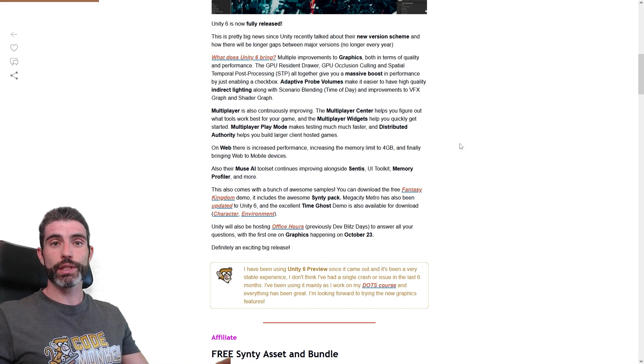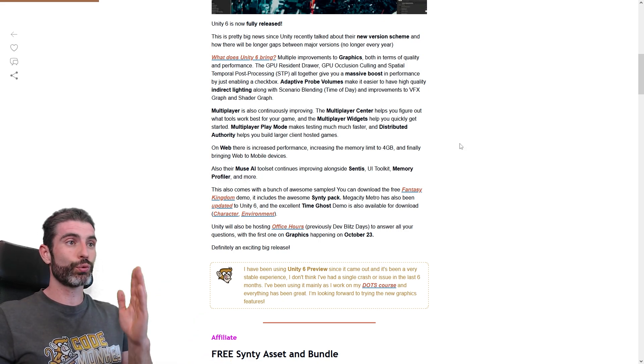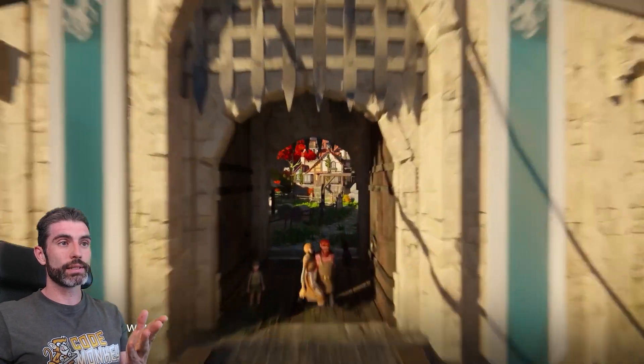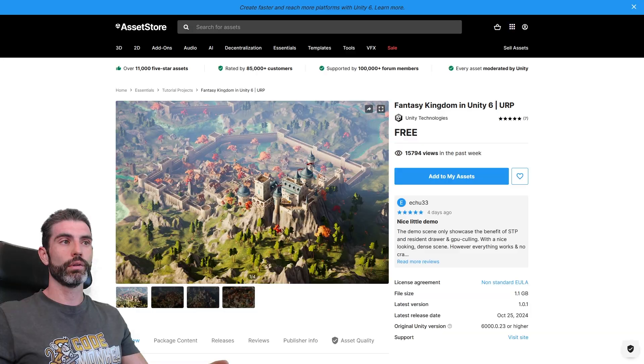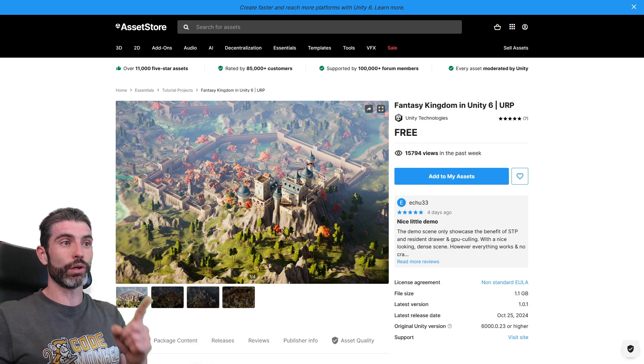One of the most awesome things with this release is something that everyone loves — free complete samples. With Unity 6, they've published the Fantasy Kingdom demo, which has awesome graphics and looks really gorgeous. You can download it for free, and it actually includes the scene with all of the awesome assets.